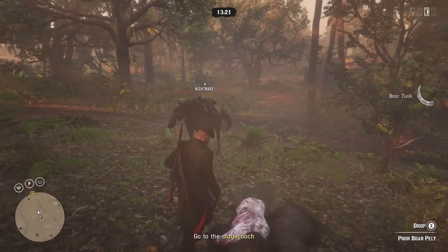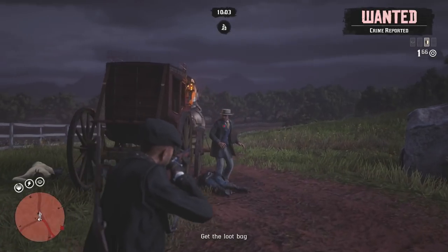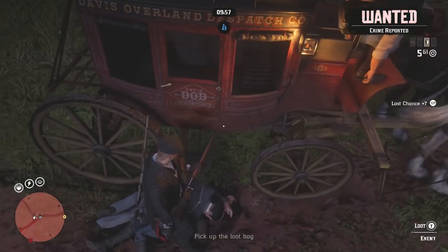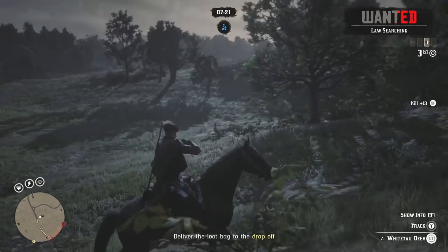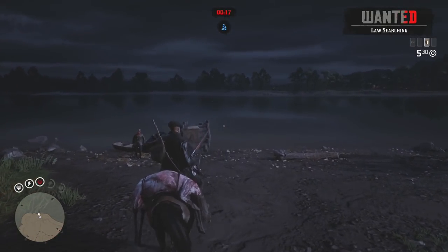You've got 15 minutes, so hunt any animal you come across, kill it, store it in your satchel, and store it on the back of your horse. Then go hold up the stagecoach and take the money. At that point, still don't rush to the drop-off location. Carry on hunting and wait for the timer to get down to the last 30 seconds — that's when you go drop off the money and complete the mission.